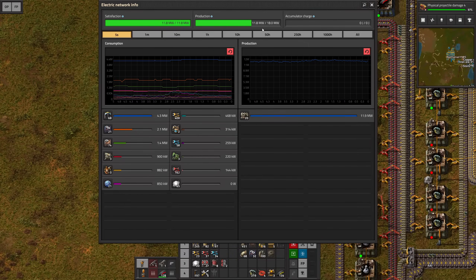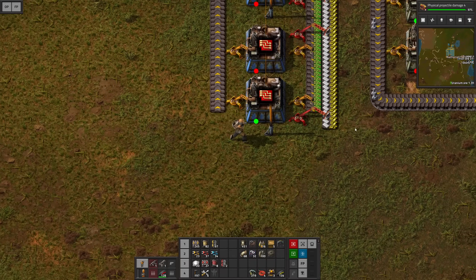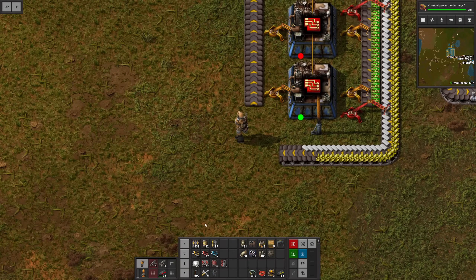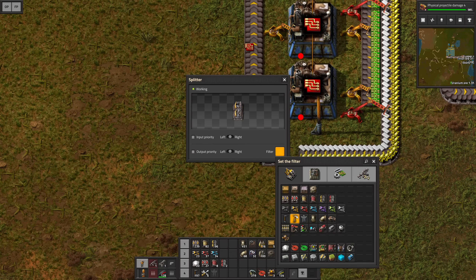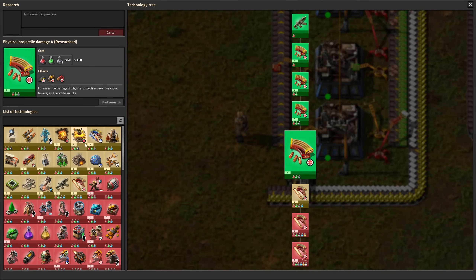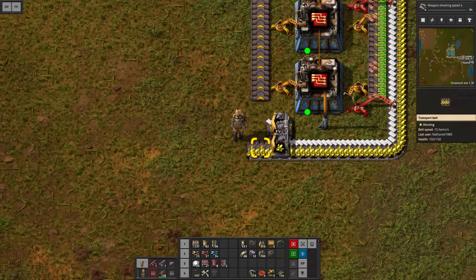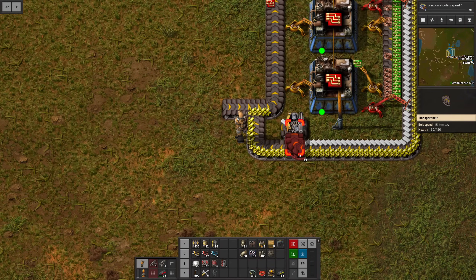How is our power doing? Not too shabby. I'd like to see the sulfur continuing since we didn't make use of it just yet. Let's bring this all the way down here, and then use a splitter to filter out only sulfur so only sulfur continues on this line. Another research done — we're going into weapon shooting speed, which is a long research so it won't bother us for a while. Let's make a setup so this lands on the right side of the belt, and we have the two materials — sulfur and advanced circuits — combined.